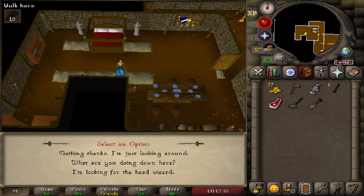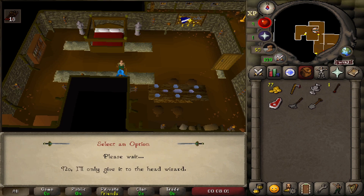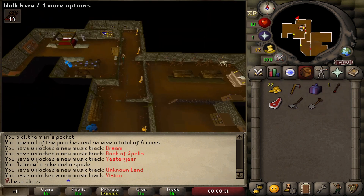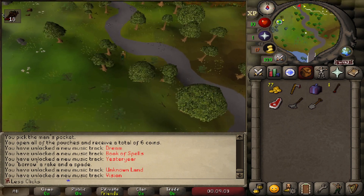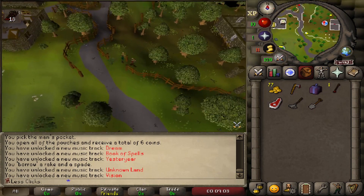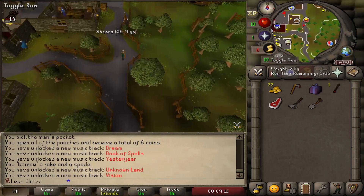At the Wizard Tower, give your air talisman to get the research package — take the note on air — then head back into Draynor. Pay close attention to your surroundings: the jail guards are pretty strong and you don't want to die to one of the wizards. Just run your way through.